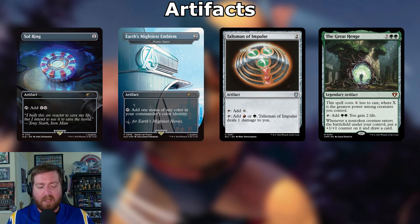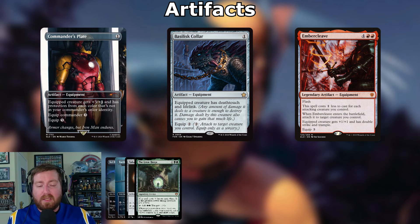You tap the Great Henge to add two green and gain two life; whenever another non-token creature enters under your control, put a +1/+1 counter on it and draw a card. The Great Henge does it all — it's going in the deck.